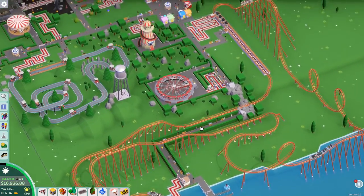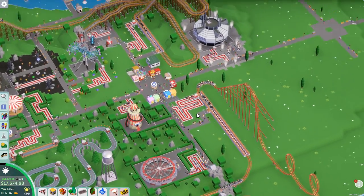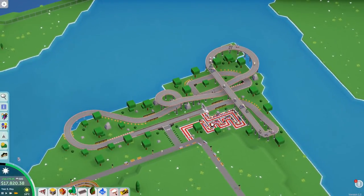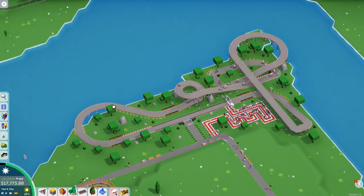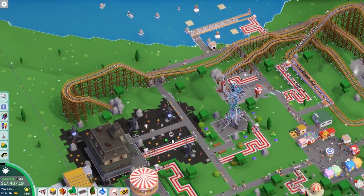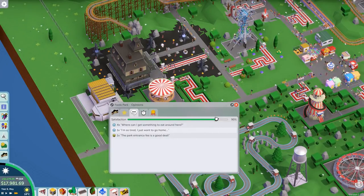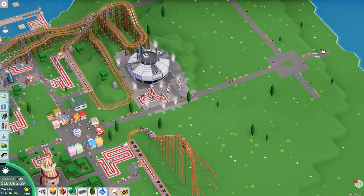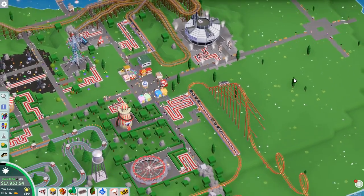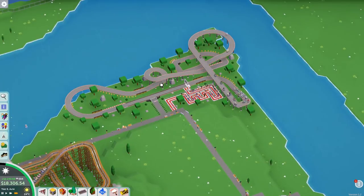Three brand new rides in — we've got the spiral slide, the 4D cinema, and the go-karts. Let me know in the comment section down below some name suggestions for these brand new rides. Everyone is now loving them and we're making more money than ever before. Park admissions was a little bit down last month, but I think that's because we'd had such two really good months before. Ride admissions is on the way up. Food and drinks is up. We've got rid of all the complaints about people carrying boxes. Next episode, we'll slowly start building up our secondary eating and shopping area. Until next time, I'll see you all soon — goodbye!